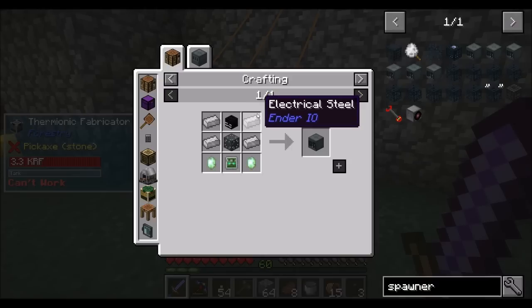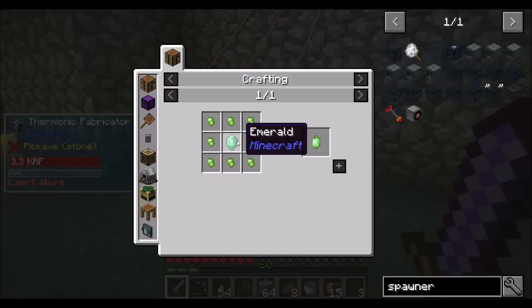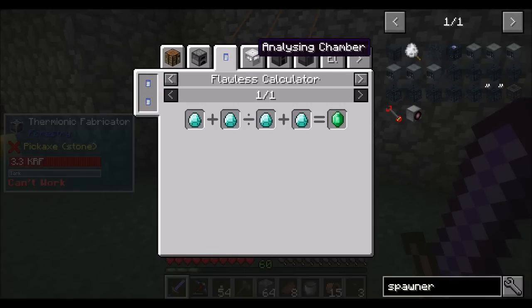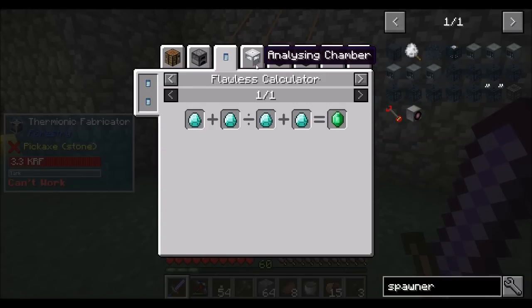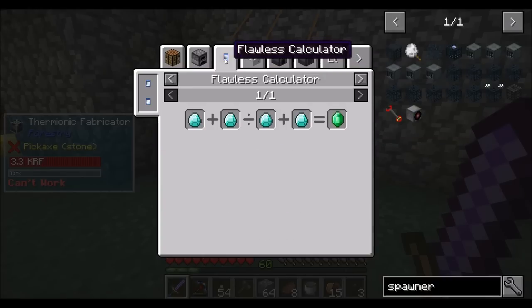We'll probably want to automate that in some cool way. For the powered spawner, we need vibrant crystals — that's going to need emeralds and enderpearls. And we haven't gotten really emeralds yet. I haven't found them. Flawless calculator can make emeralds out of diamonds, but I don't have access to the flawless calculator yet.